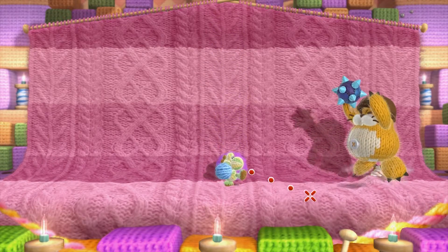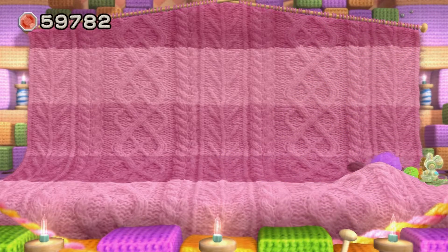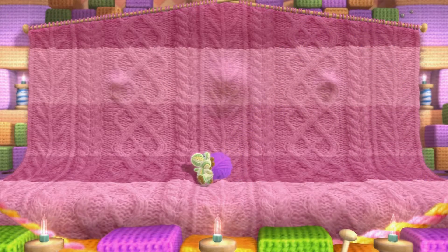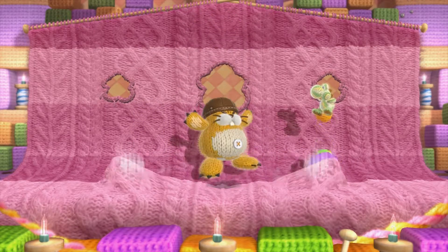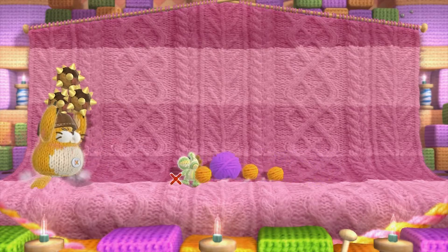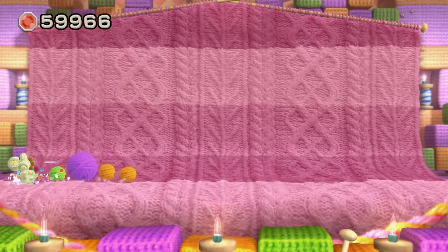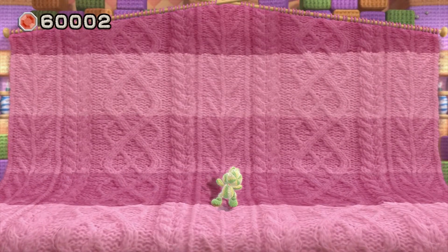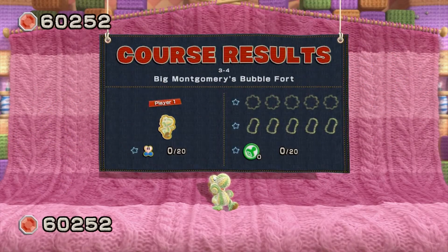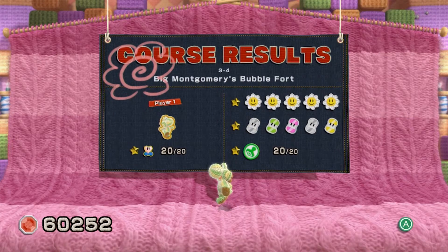Anyway, Big Montgomery round two is a very easy boss. He's going to use essentially the same pattern - he'll jump up on a bunch of Monty Moles and then throw a spike ball at you. When he does this, throw a wool yarn ball at him to make him vulnerable again, then ground pound him on his buttocks. Nobody likes being nibbled on the buttocks and moles are no exception. Easy, peasy boss fight - actually easier than the first encounter. We have victoried!